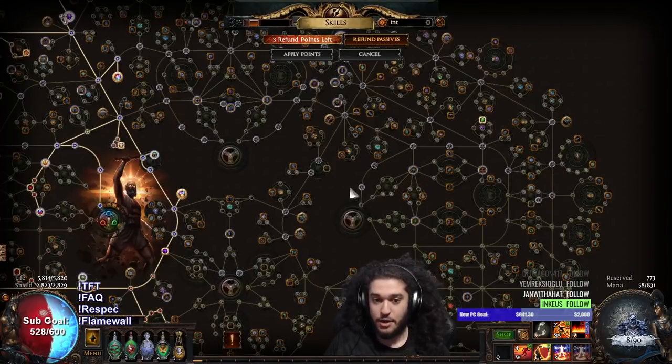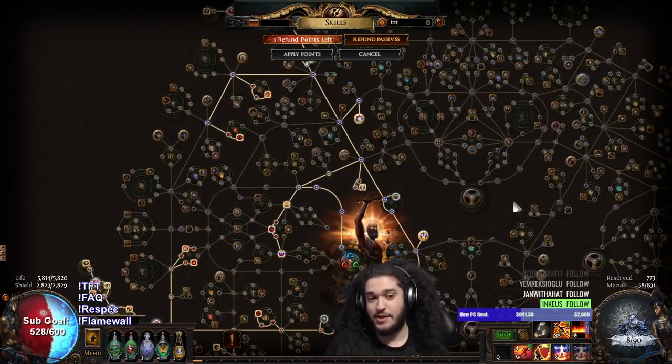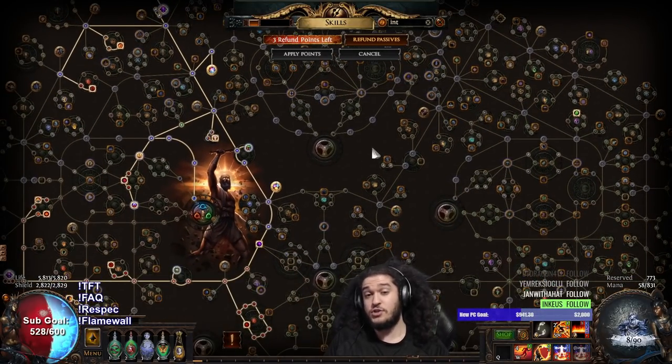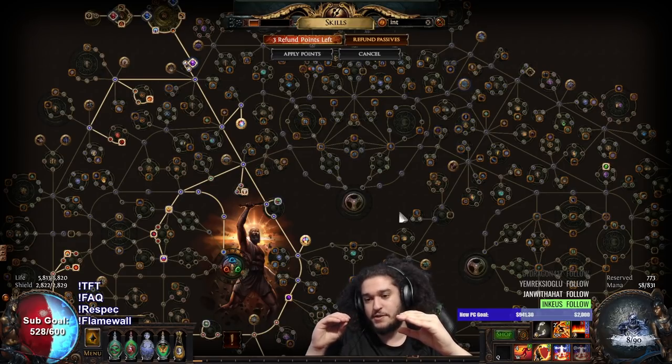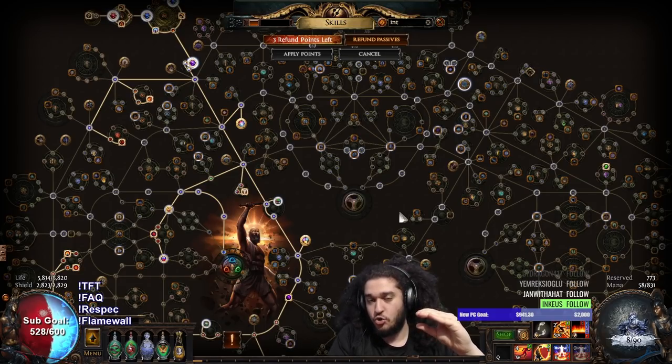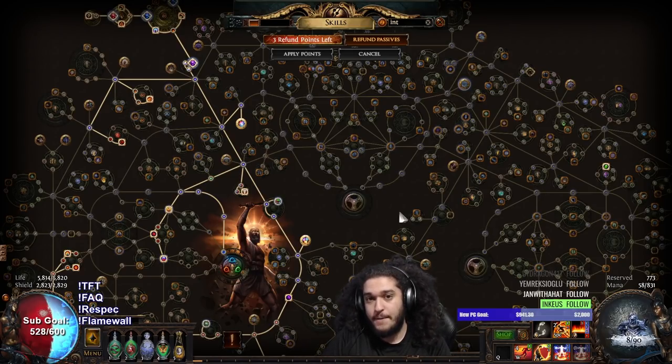That pretty much covers it. I'm going to keep investing currency into this character. We can literally face tank almost all content — I can face tank the Awakener's die beam with 8 stacks of increased damage. Most content I can face tank. There are still some scenarios that can one-shot me — doing Legion in tight corridors like Toxic Sewers and Waste Pool is still extremely deadly because I don't run block, and when a massive amount of projectiles hit in such a short frame, that's where block carries you. Block also lets you heal on block, mitigating burst damage. We're very good for bossing because we mitigate boss damage so much we don't need to block, but blocking is usually the better alternative for mapping.